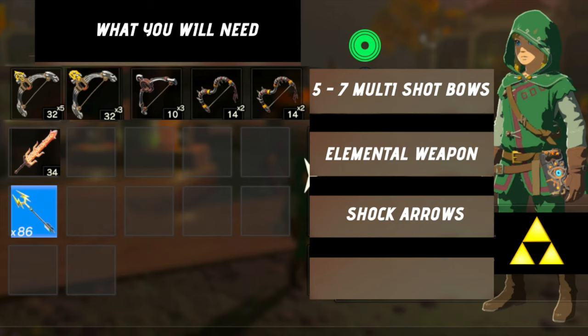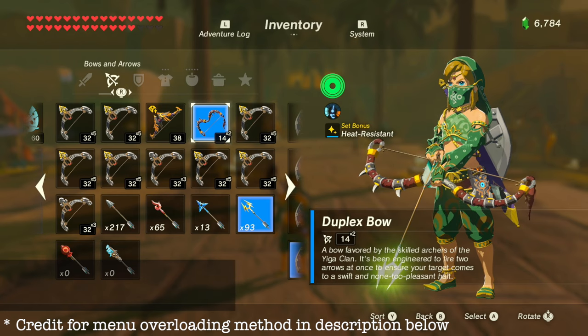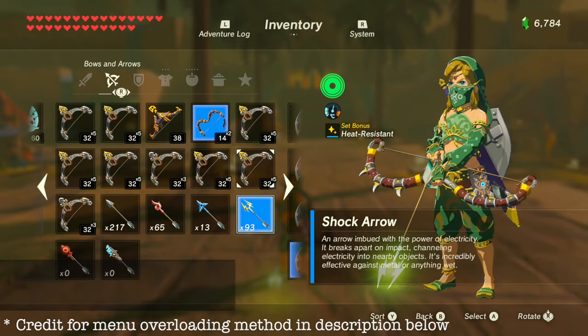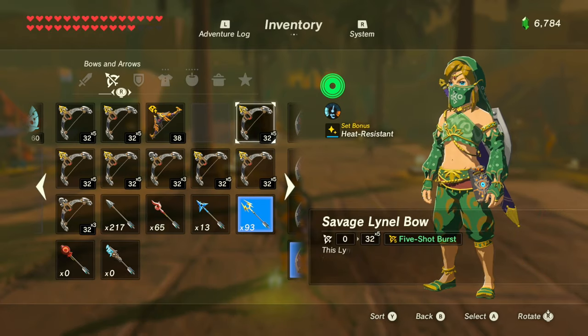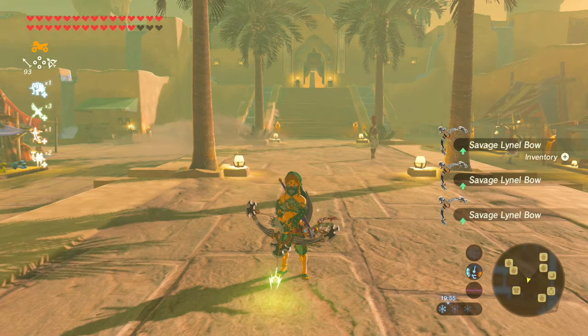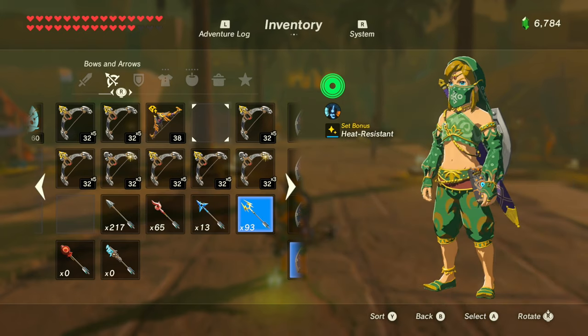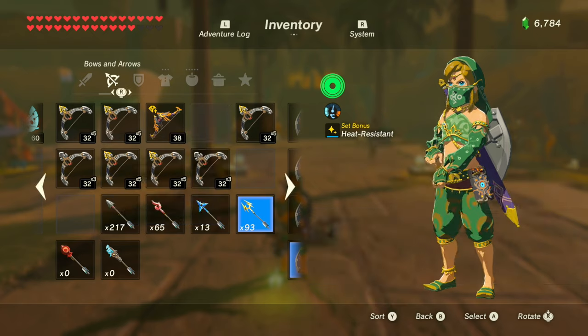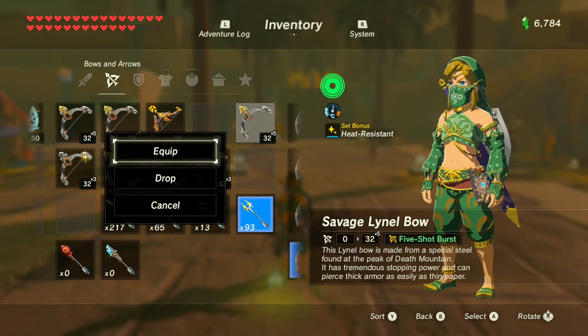We can perform a method known as menu overloading. To do this, we're going to equip ourselves with a multi-shot bow and some shock arrows, then press R so Link holds it in front of him and drop that bow. We're going to repeat this process 5-7 times and this should overload the menu. You know the menu is overloaded when Link's model on the right-hand side does not fully load.